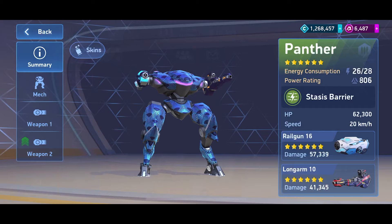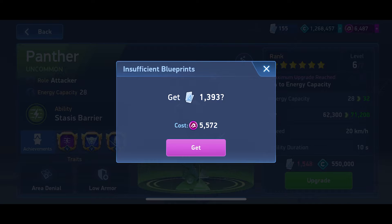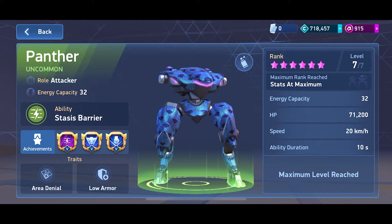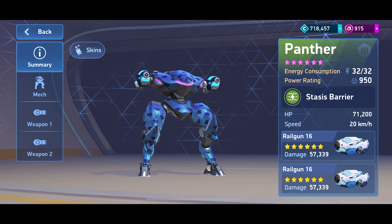What is up everybody, Escape to 11 here, and today we are gonna upgrade our Panther — got one more level to do. Definitely don't have the blueprints for it so it's gonna be costly, but we gotta do it. We gotta max out this guy, and we're gonna try the dual railgun build that everyone has wanted me to do. Gotta get it off this guardian — let's throw a stasis beam on there, why not.